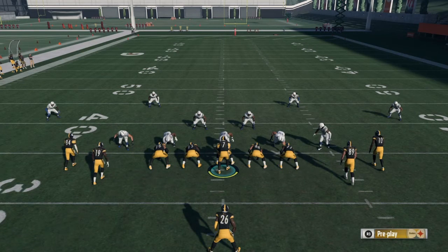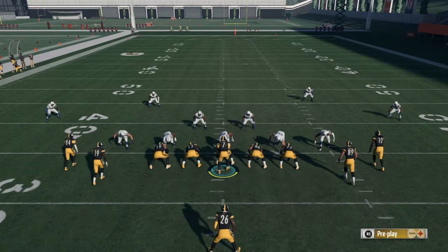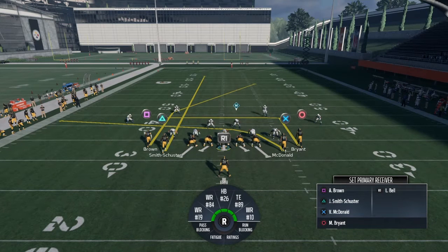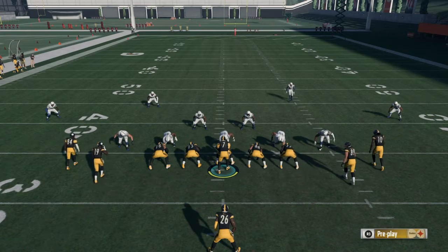We're gonna start in tight slots. There are two different types of setups depending on whether you're in a compressed formation or not. I'm going to show you two different plays — one in a shotgun look and one in a compressed look. Every single time as a Cover 4 beater right out the bat, you want to have a post and you want to have a streak.